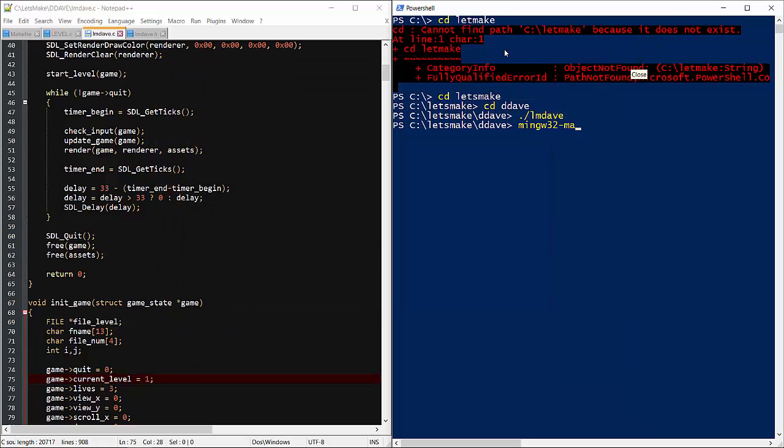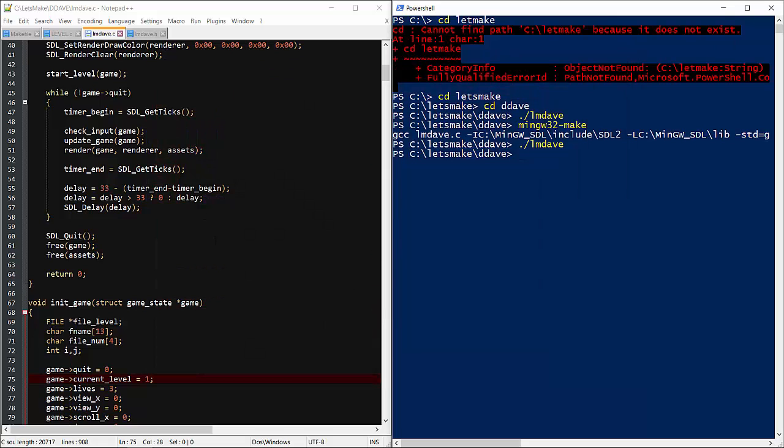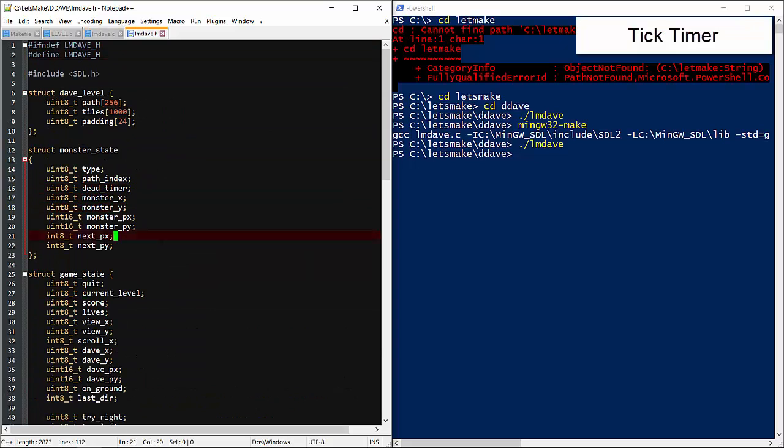Oops, forgot to build first. So the fire, the water, and the trophy should be playing through some frames. What we need to do is add a game timer that objects can reference to choose the tiles to draw. Let's add the tick timer to the game state.